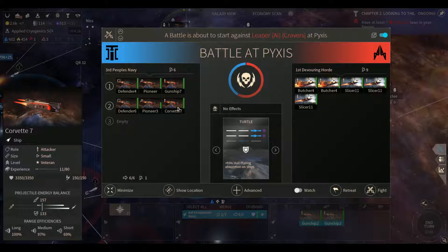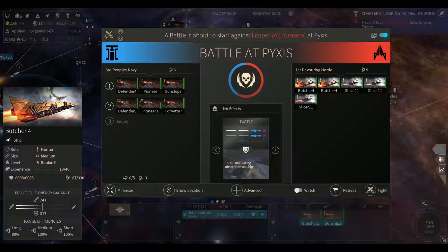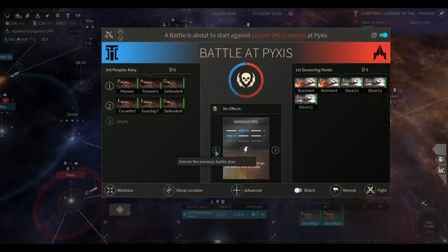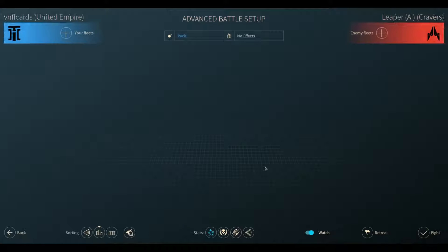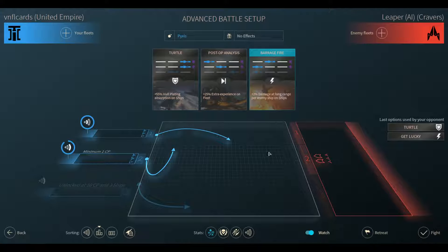Do we want to throw them up against this fleet? It'll most likely end in a draw — a Pyrrhic victory at best. But if we retreat we lose 60 percent of our health anyway, so in for a dime, in for a dollar. We'll definitely watch this fight.